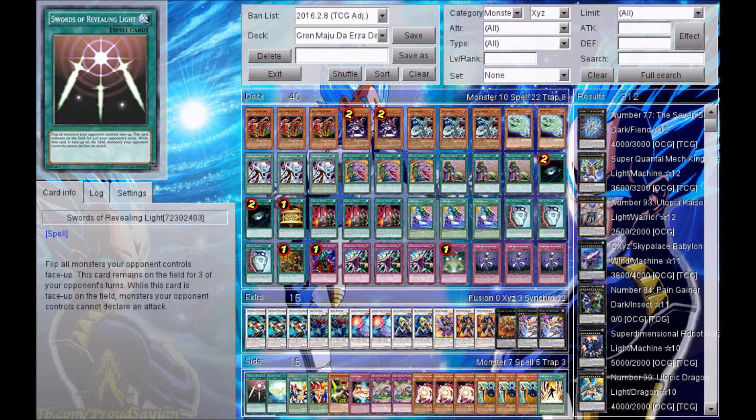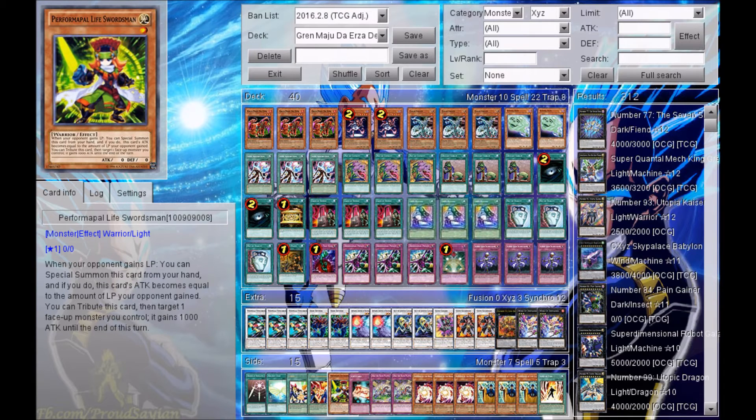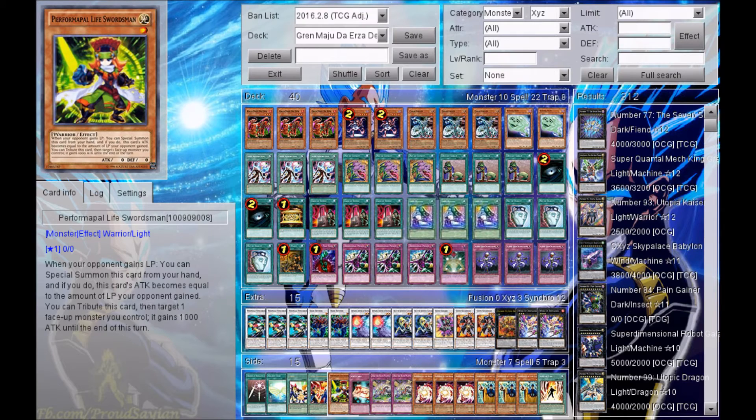For side deck cards, there is Swords of Revealing Light — you guys can pop this easily into the main deck, or multiple copies of it. It's a very cool card; it's one of my more favorite spell cards and it's been around forever. There is also Ancient Leaf, and Unity, which will automatically make both players have the same life points to help out with Performapal Life Swordsman. That's why Unity and Yuujo Friendship are here. I'm also playing Performapal Life Swordsman — if you guys want to play three copies and put it in your main deck, you guys can easily do so. There's Gift Card as well.